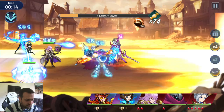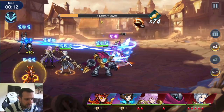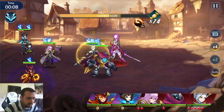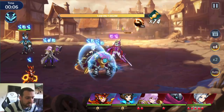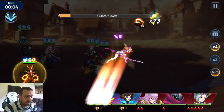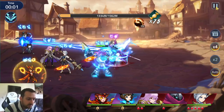The damage is a bit bugged, to be honest. We should still get 75 candies, and 75 is what you need to get an Akashic out of the new event. Whenever the battle is over you can just discard and try again.